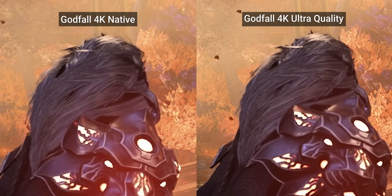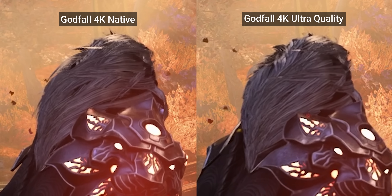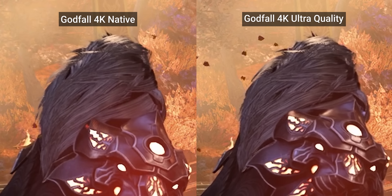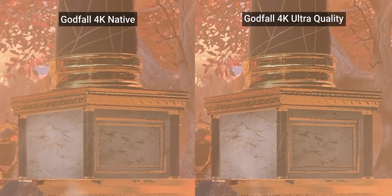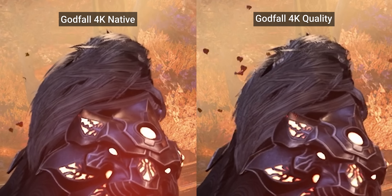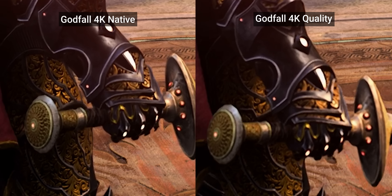Onto Godfall. In this 4K static scene, we get a good spread of edge cases to take into consideration. Compared to native, ultra quality looks nearly indistinguishable, which is awesome. Everything remains sharp and there's little visible loss in texture detail, if any, with only minor issues like the gold color detail work on this pillar. The quality preset meanwhile introduces some shimmering on finer details, like the self shadows in the silver man's hair, and some detail textures appear a little bit softer than they should, but it's not too noticeable unless you're looking too closely.